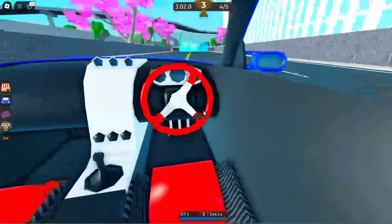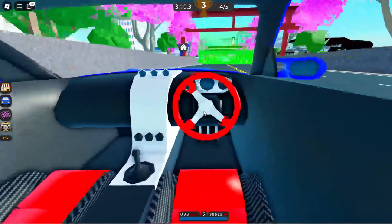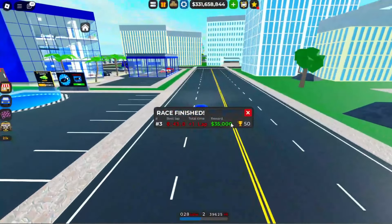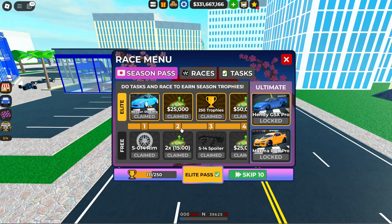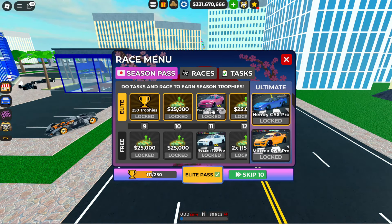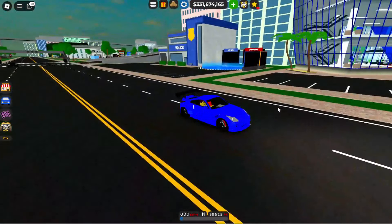First person mode is pretty cool — it seems so much easier to drift. Last place again and I got lapped. 50 trophies, not bad. Let's see what else we can unlock — we've got our progress at about 20%. It looks like the next car we're unlocking is the body kit and the Nissan T33 Pro. If you guys want me to review that for the next video, let me know in the comments down below.